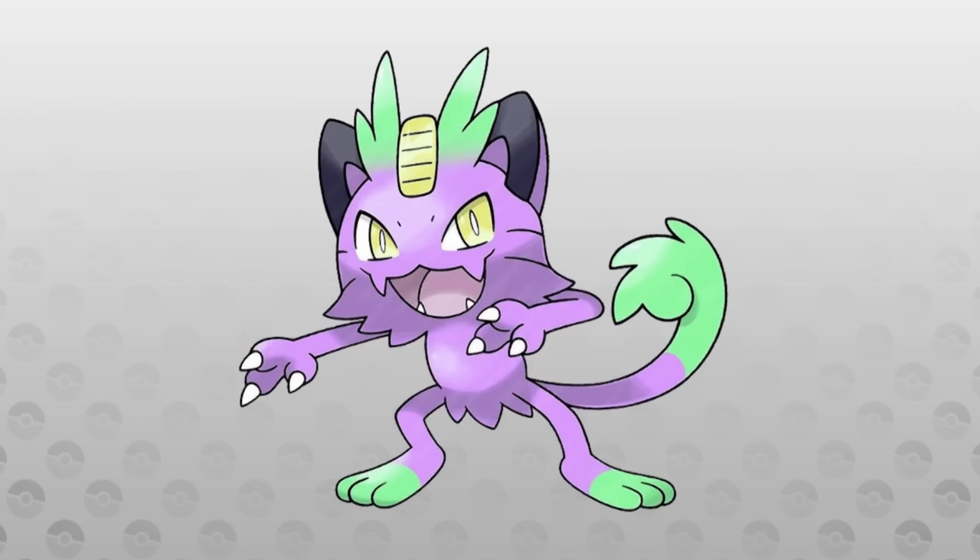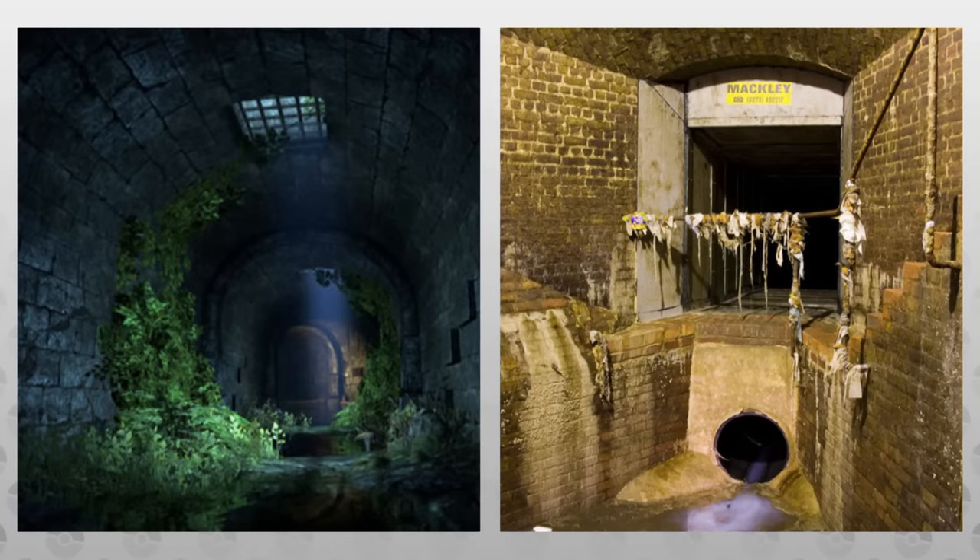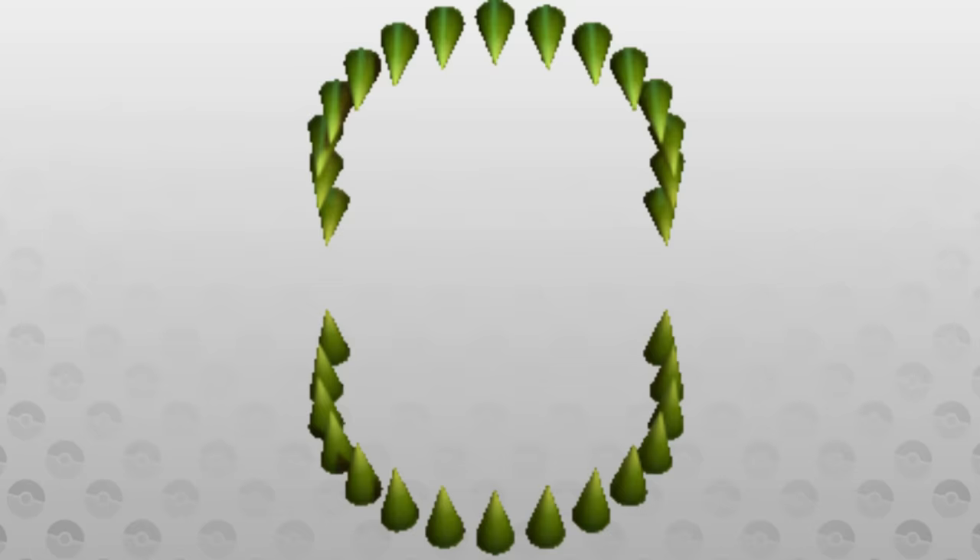Mauhi region actually also did this next regional form — a Poison-type Meowth. This Meowth roams the sewers and canals of large cities, and it carries a large amount of toxins in its bite.